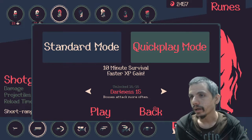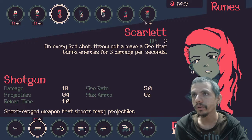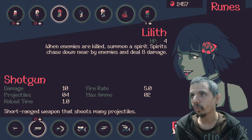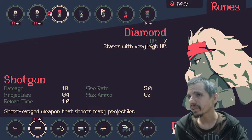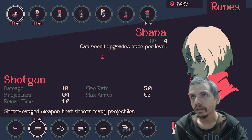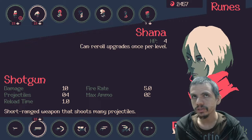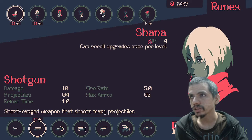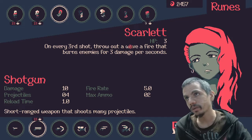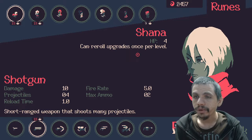Each character has their own ability, and you can see who the character is and what they can do without even having to buy them, which is good. Same goes for the weapons. For example, Shauna can reroll upgrades once per level, Diamond starts with very high HP at 7, Shauna starts with 4, Scarlet with 3 — and Scarlet's every third shot throws a wave of fire that burns enemies for 3 damage per second.